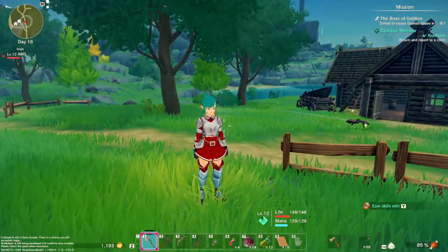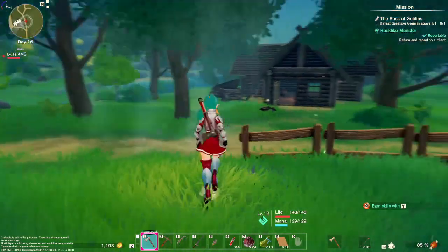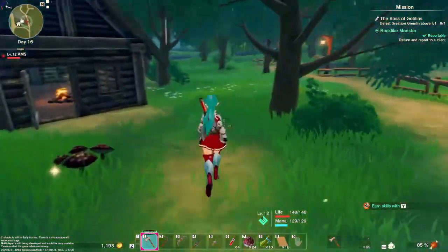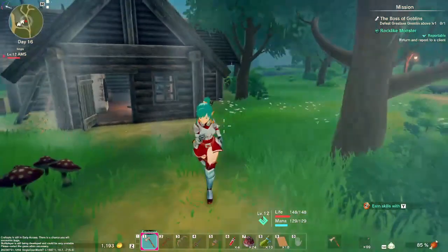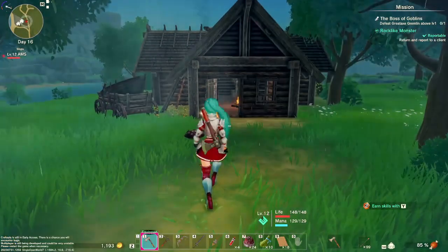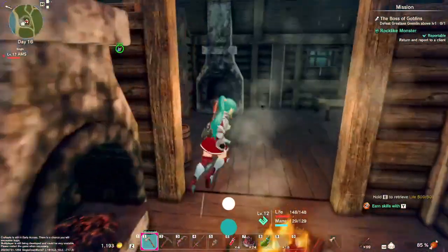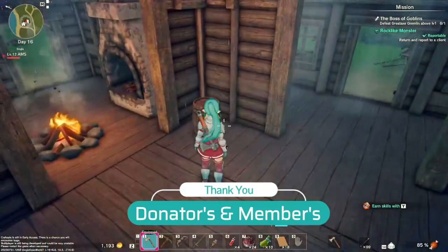Welcome back to Fort Destiny, episode 5 of Craftopia. We are in the hills — in the last episode we found the hills location on the map and we found the ancient doll fragments that we need for the first part of the upgrade for the Age of Evolution.